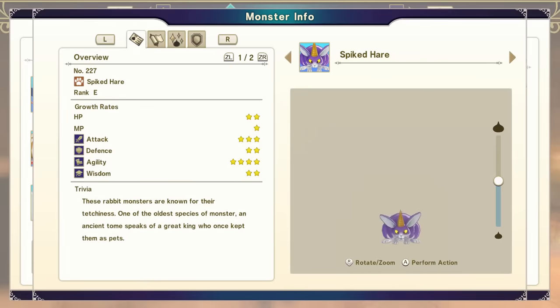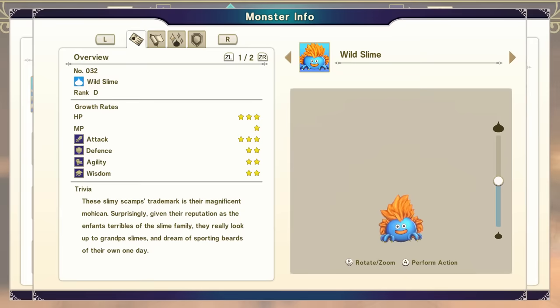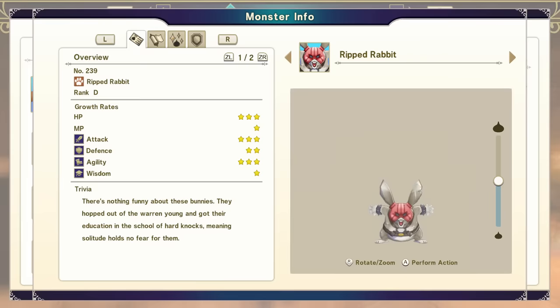To get a Spiked Hair, combine a Napir and a regular Bunnicorn — you will need this for the next synthesis. We are then going to take that purple rabbit we just made and combine it with that other haired slime — the one with yellow hair — and combine them into a Wild Slime. That combination will give you a Wild Slime, which you are going to need for the next combo. Take the Robber Rabbit and the Wild Slime and synthesize them together to get a Rip Rabbit.